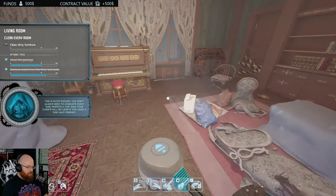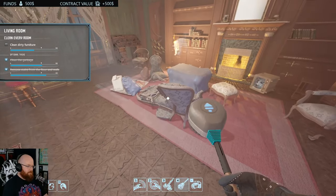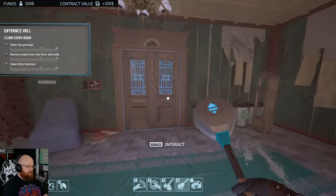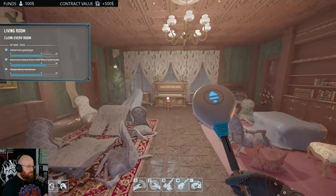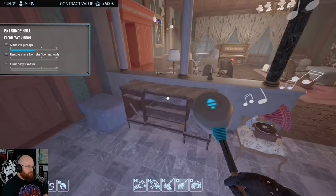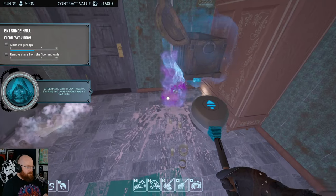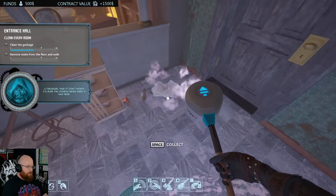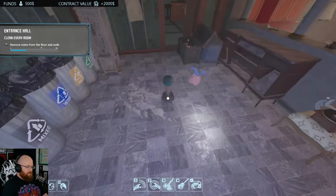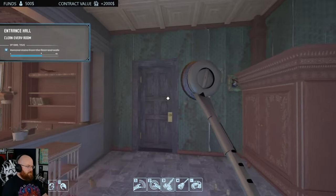That's that done. The scrubber — it does feel a little weird that I can clean things from this distance. That feels a little strange. Oh, there is an actual distance to it. So that's all of this room clean. Clean every room — so that's everything in this room done, now I just need to do this room. Collect the garbage. Where are the things? Ah, there it is. Interact, interact, clean that. That room's done.